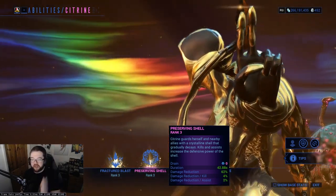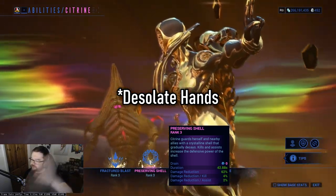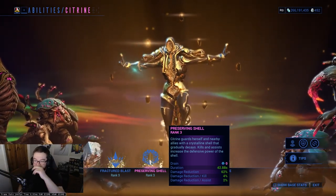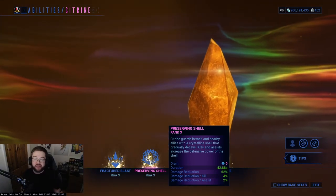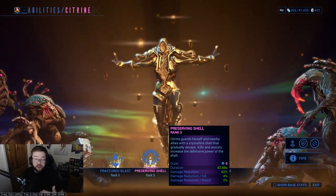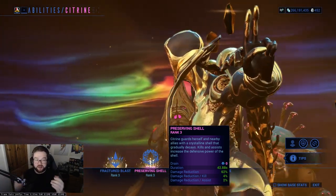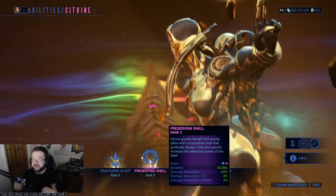Think of something like Gara's Splinter Storm where you get damage reduction — or Baruuk's ability where things go around him. Any ability with that damage reduction usually remains flat when first cast. This one is similar except it rewards you for uptime — for being aggressive or defensive and getting kills and even assists. In solo I didn't like it as much, I found it a bit hard on its own. But when I paired it with Adaptation, it was looking really good. Adaptation genuinely enhanced this further. Innate damage reduction from the ability paired with Adaptation gives a good amount of survivability.